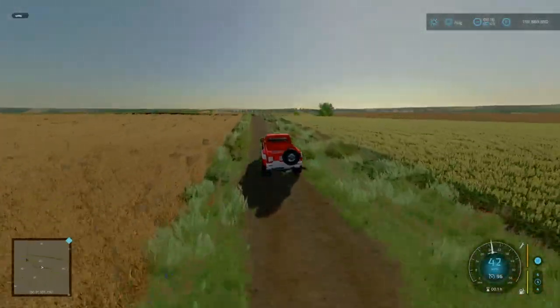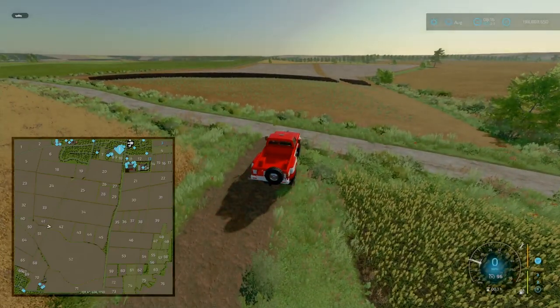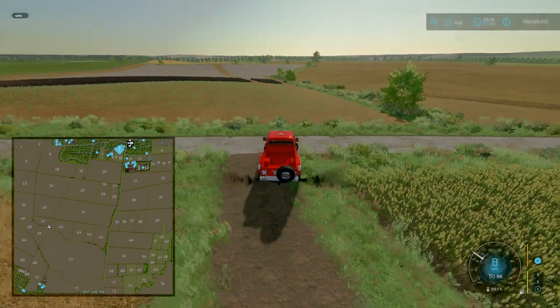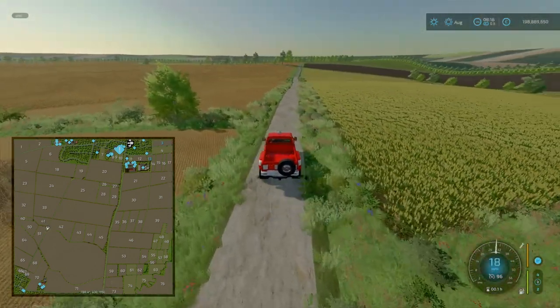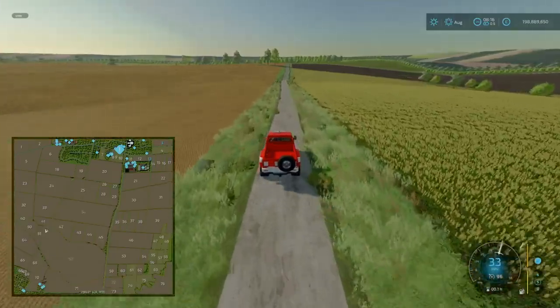If you want to, you can get these fields and merge them together. I did say I was going to go right, but hey, this is just the flow of the map tour. We can finish off back at the main store area and the BGA.